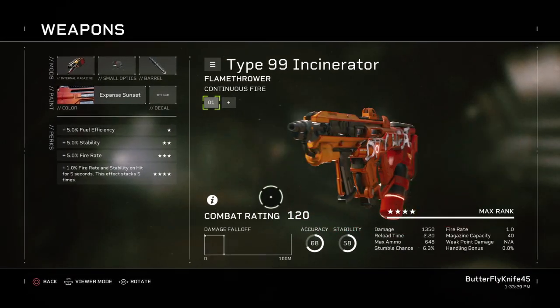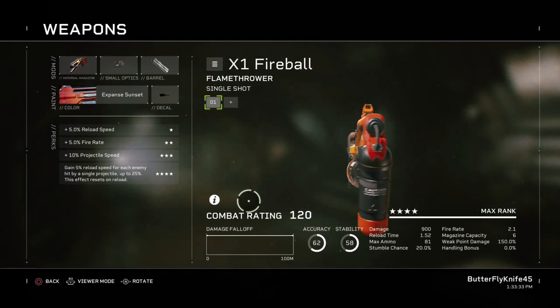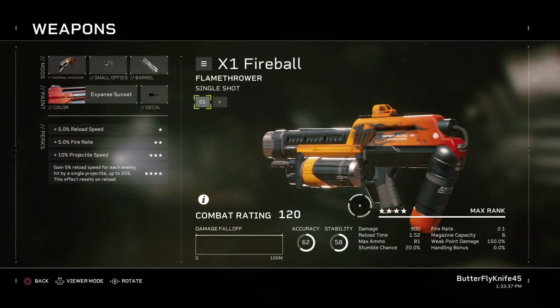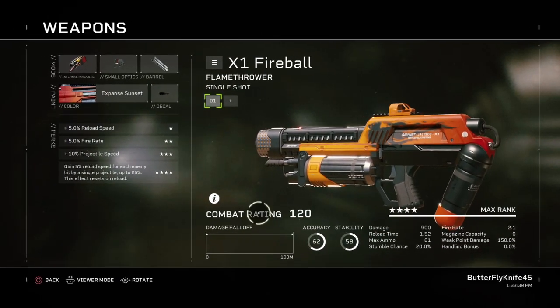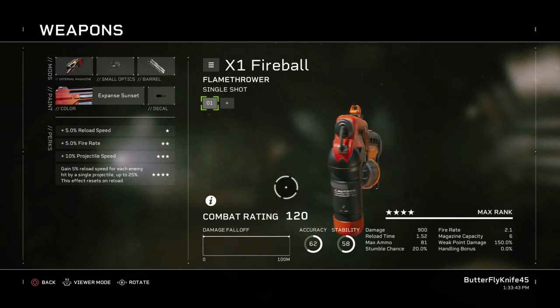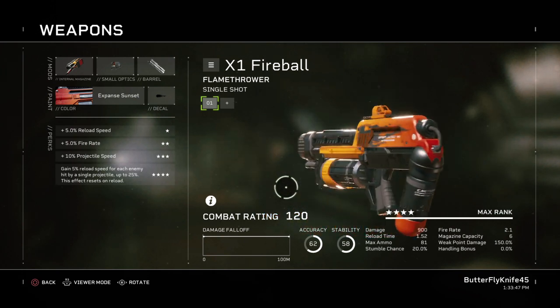It's a flamethrower, but it kind of sucks. It's a flamethrower, but it really kind of sucks. And it's in the close-quarters weapon category, even though it has zero damage fall-off, and you can launch it as far as you want — but I guess it doesn't really fall into any other category, so they put it here.